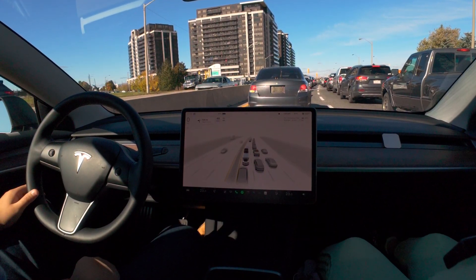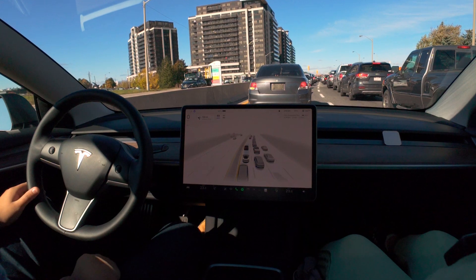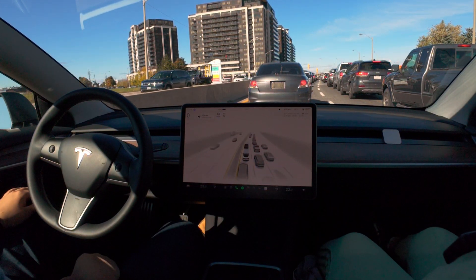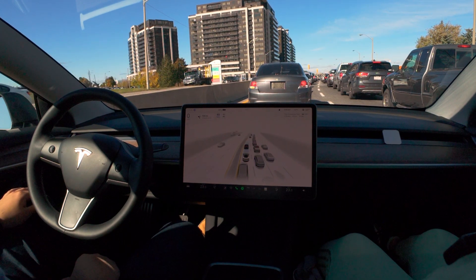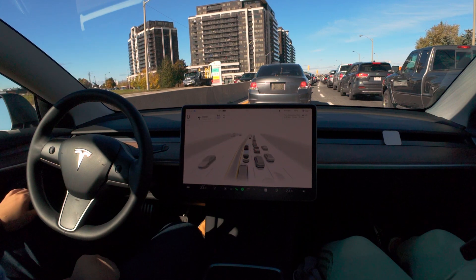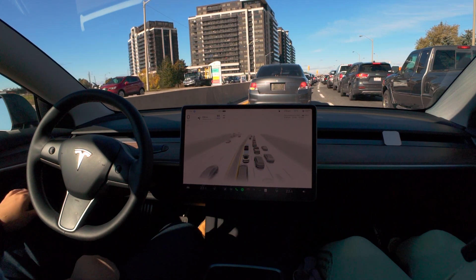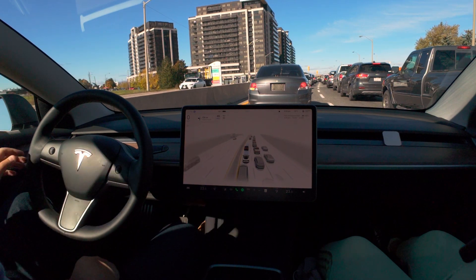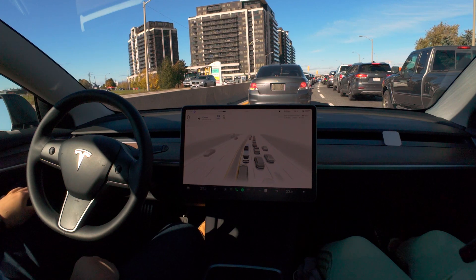All these options should be available for the user to select. Remember before — I don't know if it still happens — when you pressed the pedal to continue it would just try to swing into oncoming traffic and start acting crazy. I think they really fixed that one, that was really bad, because you shouldn't be continuing to your destination and then have it trying to swing into oncoming traffic.